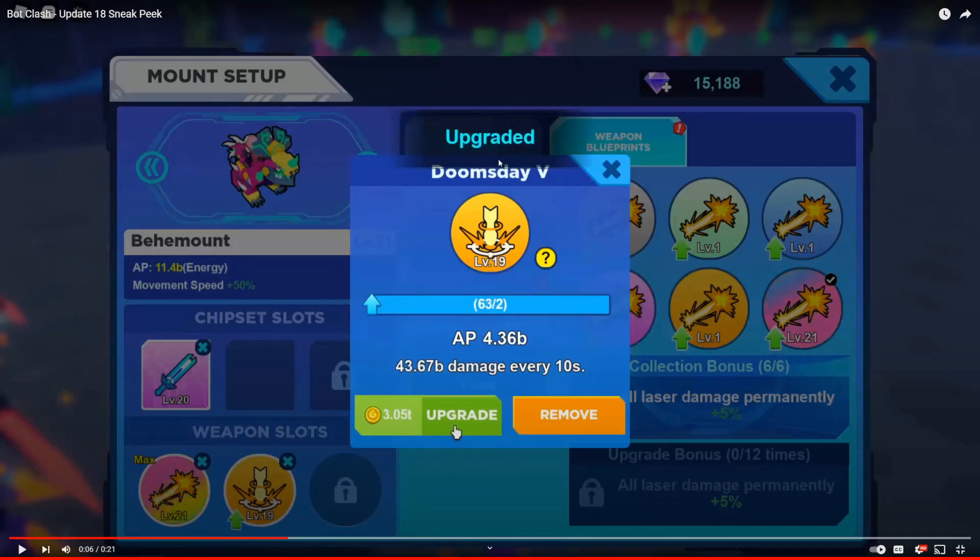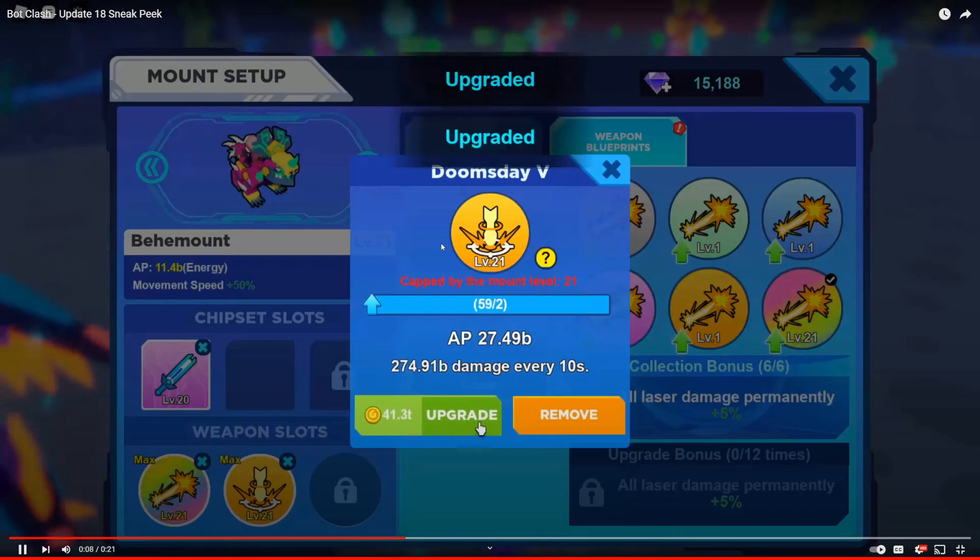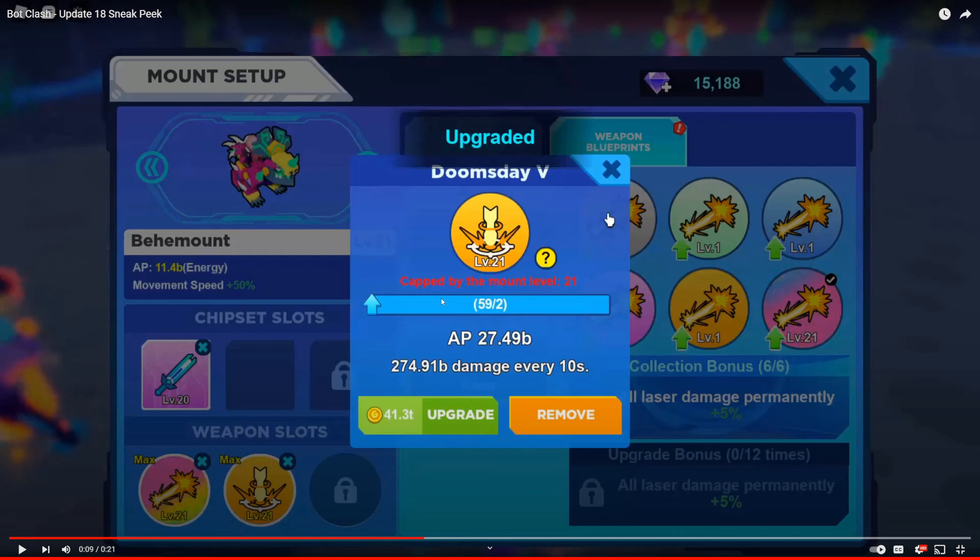Upgrades go up to level 19. Wow, look at that — it just went from 1 billion to 10 billion AP power, doing 109 billion damage every 10 seconds. That is actually a lot. I'm not sure what the maximum level is. So the weapon level is gonna correspond to the same level as your mount. If you want to get a stronger weapon, you will have to upgrade your mount using gems, and then you can come back to the weapon and upgrade it using coins. It doesn't cost that much coins, so it's pretty good.